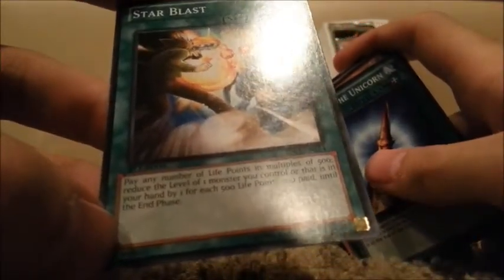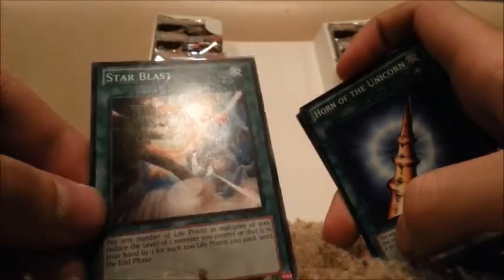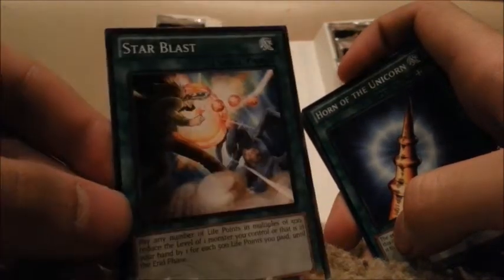Star Blast: pay any life points in multiples of 500, and reduce the level of one monster you control or in your hand by one for each 500 life points you paid. Holy shit — this card can be coupled with god cards so well. You'd have to knock down eight stars — eight times five is 40, so it's half your life points to summon a god card for nothing. Actually, never mind, I take that back — a little bit of impulse thinking.